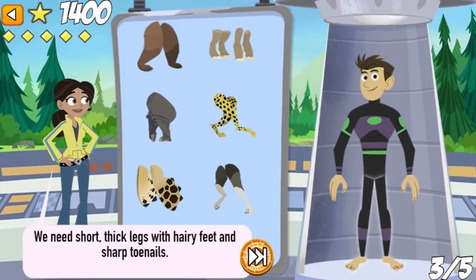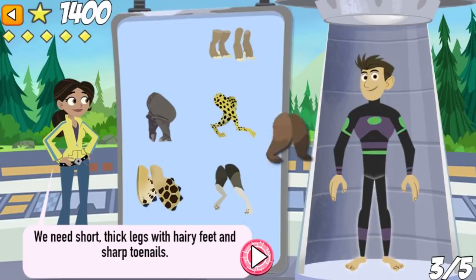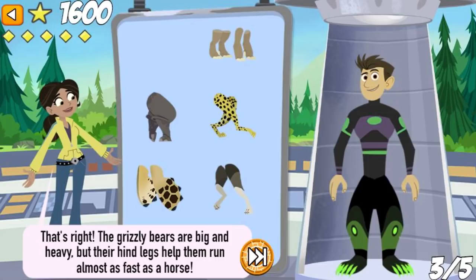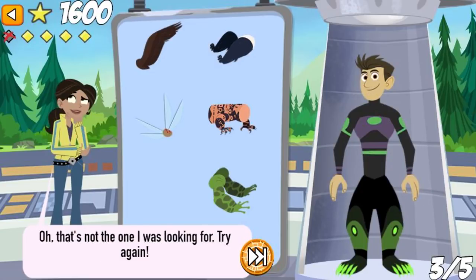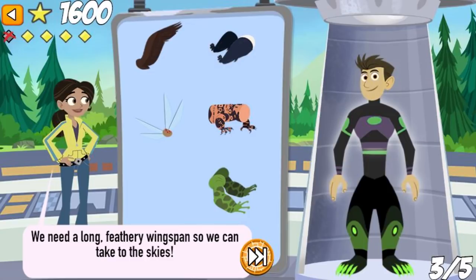We need short, thick legs with hairy feet and sharp toenails. That's right! The grizzly bears are big and heavy, but they can still run really fast — their hind legs help them run almost as fast as a horse. We need a long, feathery wingspan so we can take to the skies. That's not the one I was looking for! Try again. We need a long, feathery wingspan so we can take to the skies.